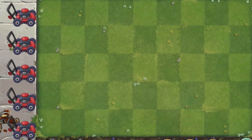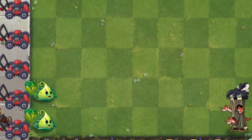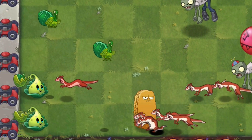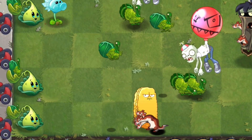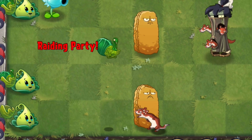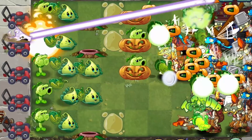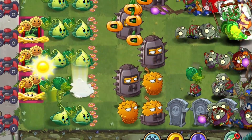Let's start by taking a look at Turkey Pult. It hurls zomboid-like turkeys into the sky, which then land onto the lanes and start attacking zombies. The Turkey Pult deals a little bit of damage on impact when it hits the ground, like an instant damage attack, and then continues to peck at zombies for even more damage. It's part of the Armament family, and with plant food it fires a storm of large armoured turkeys all over the lawn, dealing more damage and having more health.